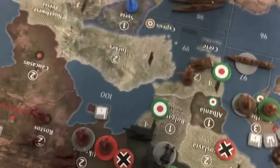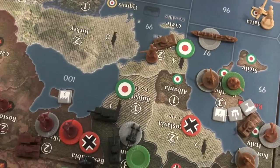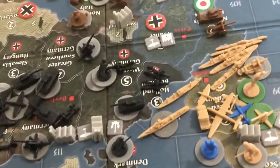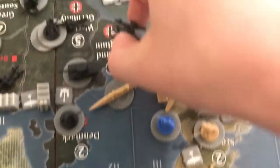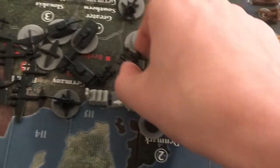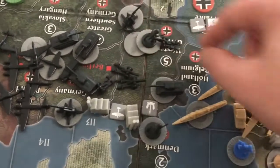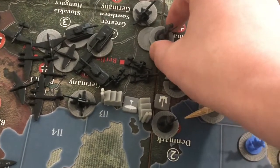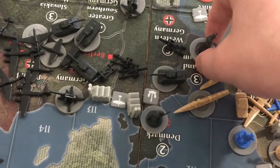The German fighter in Alexandria will be moving into Cairo, or Egypt. Next up, the two artillery in Holland-Belgium are moving to Western Germany, and the three infantry in Western Germany are coming to Holland-Belgium.